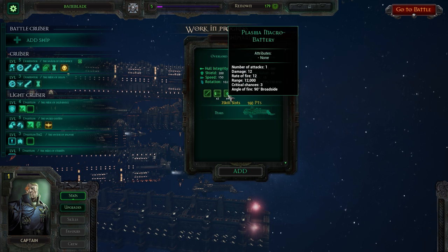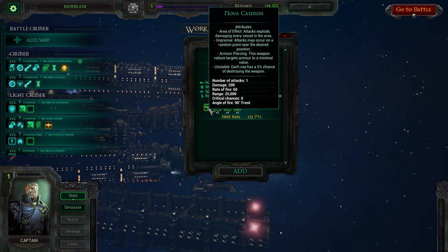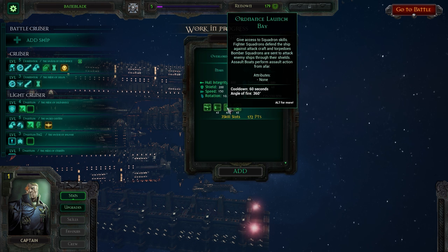I really want to use the Plasma Macro Battery because it's something that I haven't seen before and I'd like to toy around with it. However, a second Nova Cannon is good, and unlike our Chaos Fleet we don't have access to anything that allows us to use Fighter Squadrons, so that is a problem.